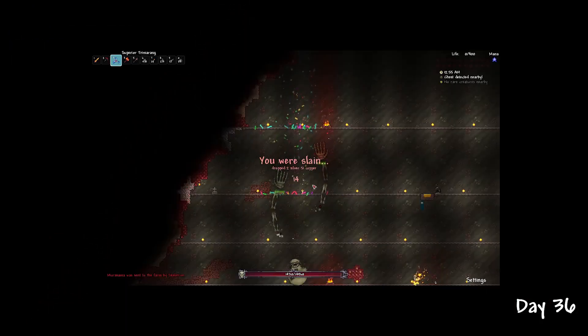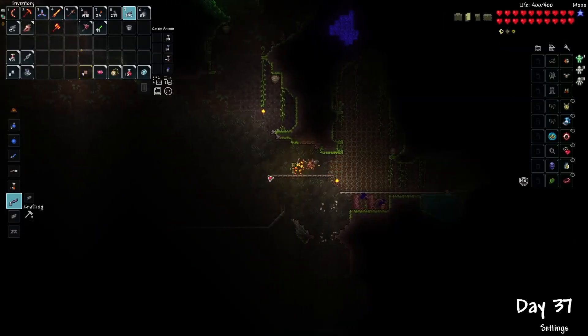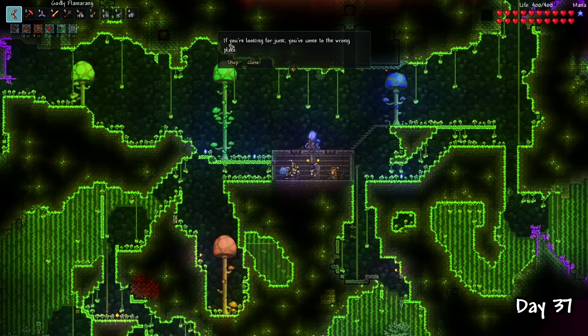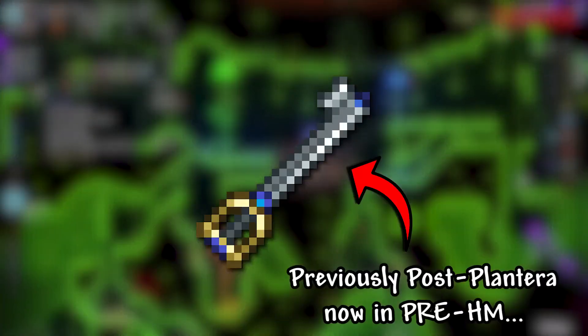Back to normal progression, I headed over to the jungle on day 37 and made a big arena with dynamite. As I was building, the traveling merchant spawned and I discovered something unique about this seed — items that have been swapped around. For example, the Keybrand, which is a hard mode sword, was sold by the traveling merchant in pre-hard mode. The stats were nerfed, but it's a little cool feature.